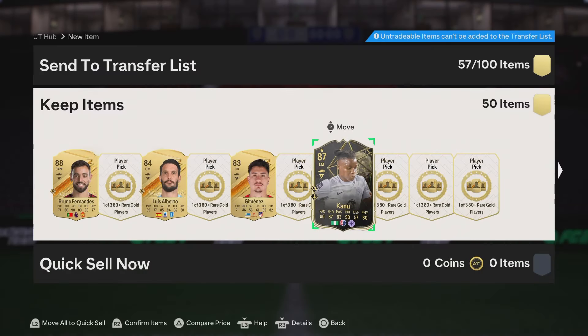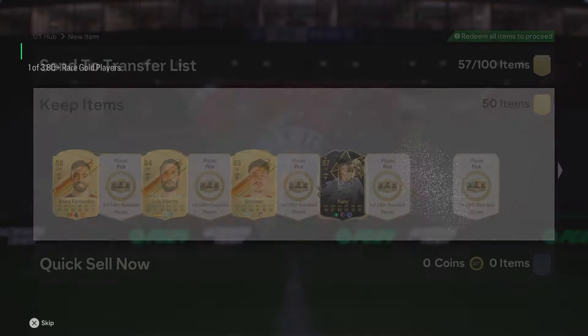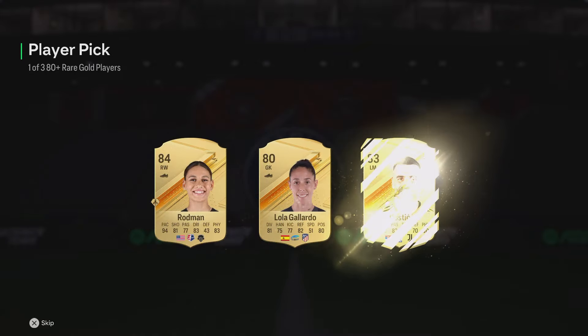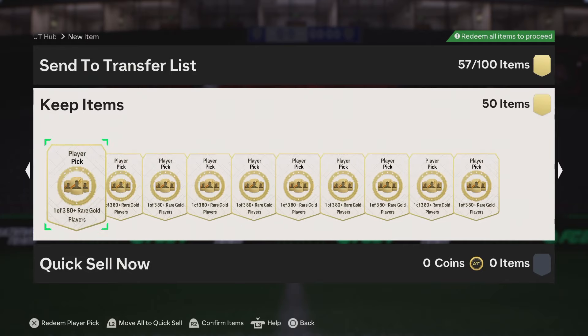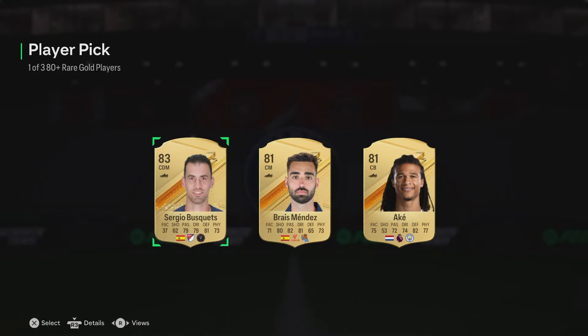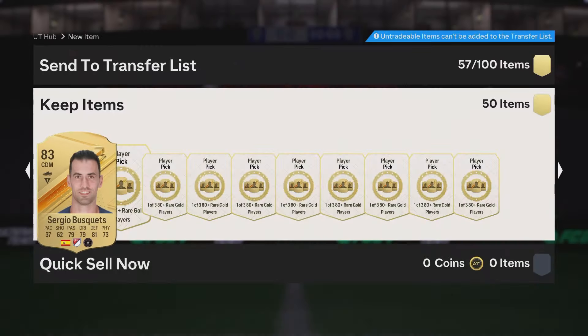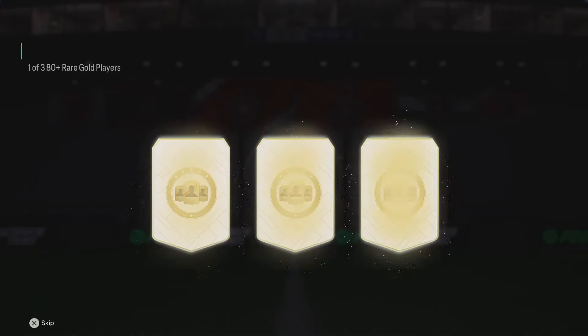87 team of the week in there, and then anything 86 and above we'll put into the dupe exchange — 86 to 89 into the dupe exchange. You just rinse and recycle: you get anything 80, it goes back into the 80 plus player pick, and anything in the dupe exchanges 80 and below goes into the player pick, anything 81 to 85 into the team of the week player pick. The menu grind is just absolutely insane right now.